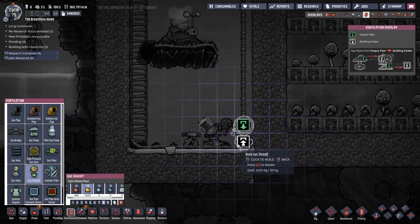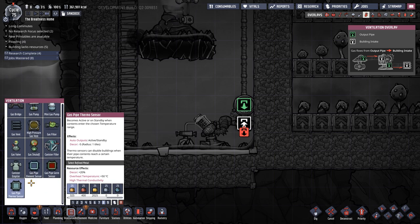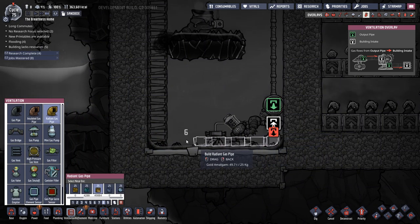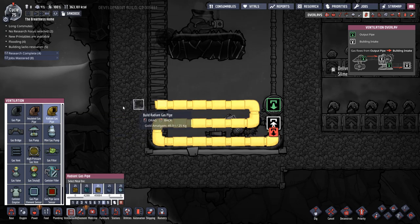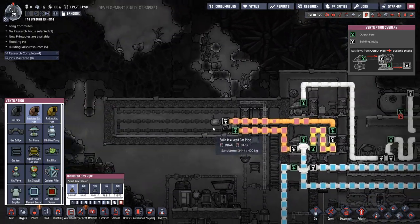So we're going to put in a liquid shutoff with a gas thermo sensor right there. We're then going to go to radiant pipe like so - it'll even come back once more because we're going to need another thermo regulator.